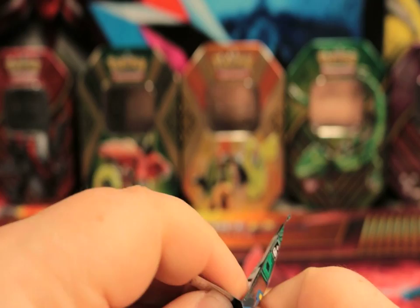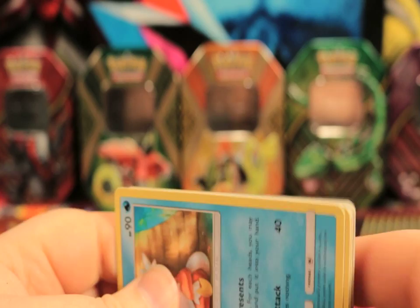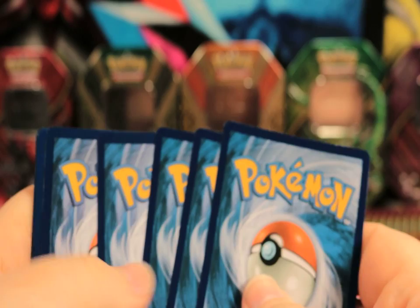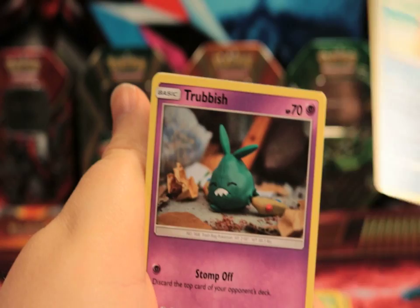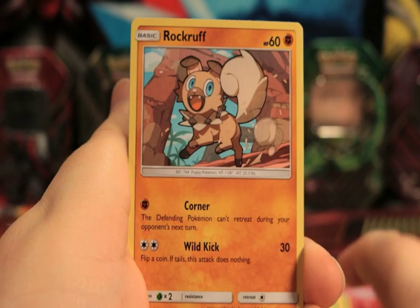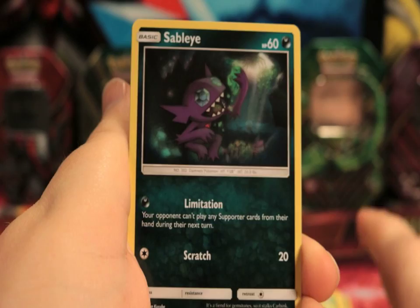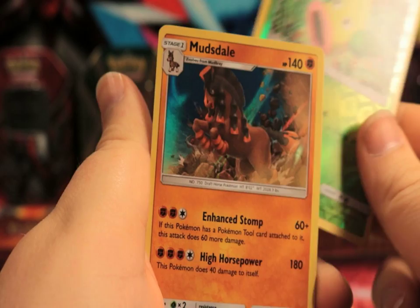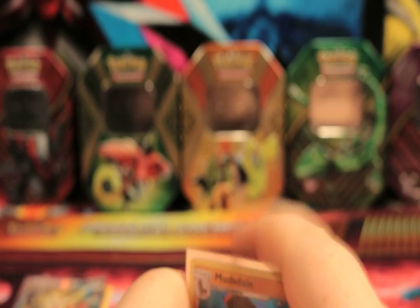Guardians Rising number two. What are we going to get here? I feel like it's a dud. We got a Delibird, a Trubbish, a Machop, a Rockruff, a Beldum, a Steel Energy. Ooh, a Field Blower - thank you, I need those. A Gothirita, a Sableye. Ooh, a Reverse Holo is a Wimpod. And our rare is a Holographic Mudsdale. Okay, that's not bad at all. Not the ideal pick, but that's not bad.